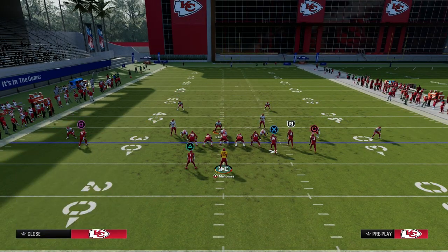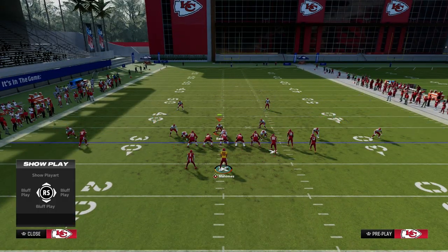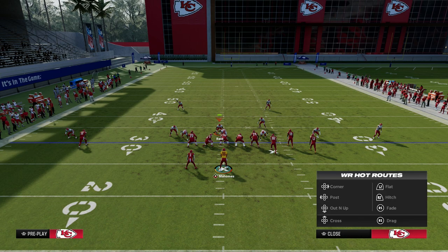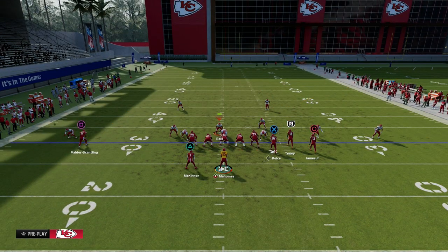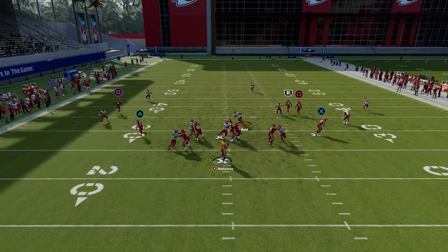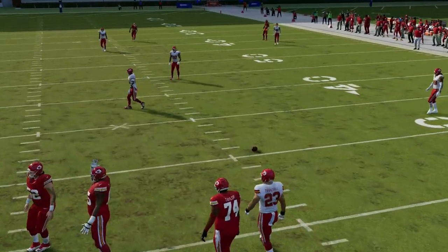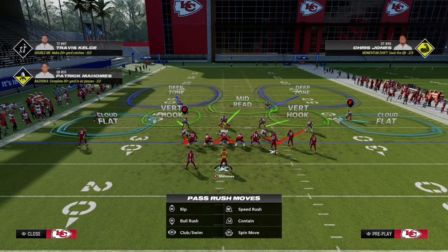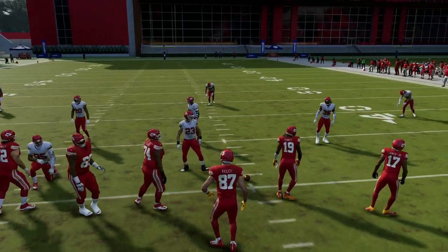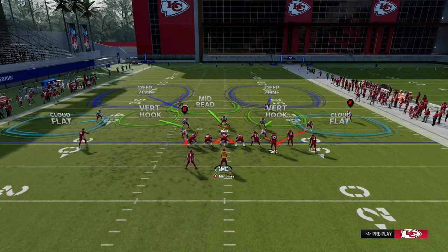Dropping the hard flat makes sure they can't just throw flat routes to the tight end. Let's say they put a flood concept on the field — if their bunch is to the wide side, that will never get open. The outside third will play the corner deep, and then your hard flat is there for the tight end. Now if the bunch is to the short side of the field, the rules change slightly, so our coverage is going to change.